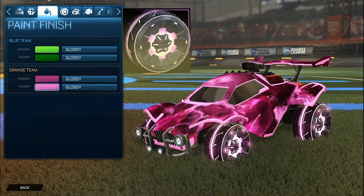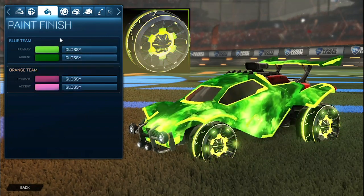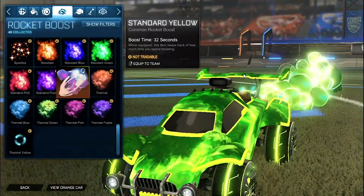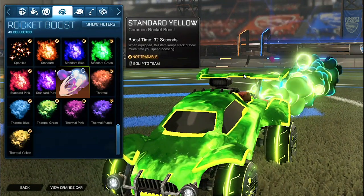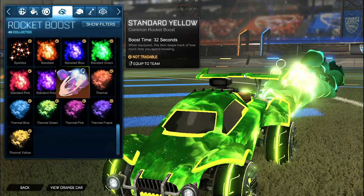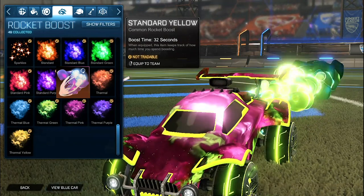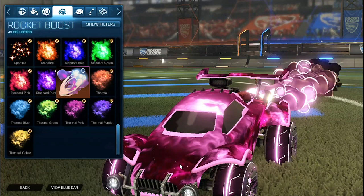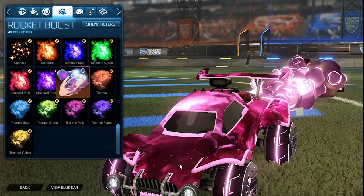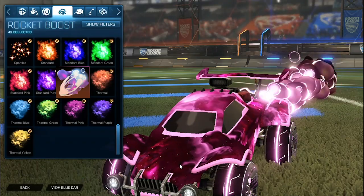For the wheels on the orange side we have the Ultra Lex painted pink, and then for the blue side we have the Ultra Lex painted lime. For the boost we have the Cloudburst 3 painted lime for the blue side — as you can see we have that dark green as well as the lime and they blend together with Interstellar very nicely to match the Cloudburst 3 painted lime. For the orange side we have the Cloudburst 3 painted pink, where I think these colors match very nicely again. We have that dark pink and then the light pink, and then the pink Interstellar flowing throughout the car to make it a little bit brighter so it's not completely dark pink.